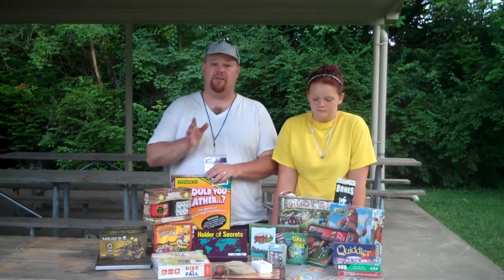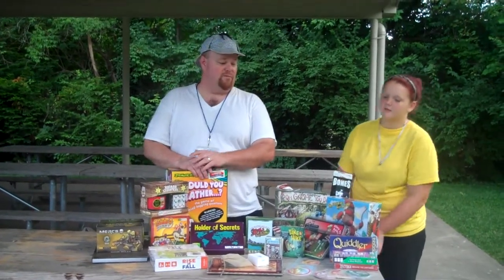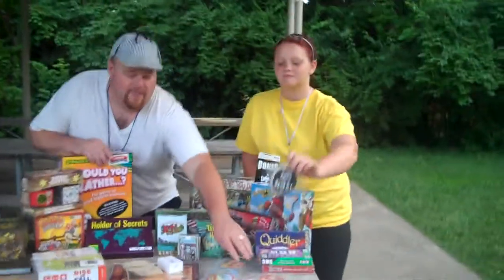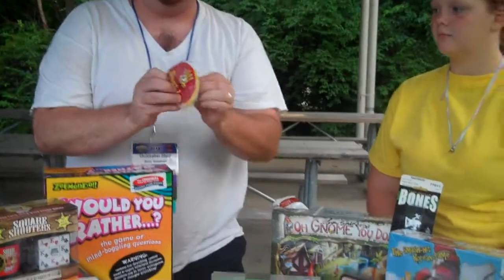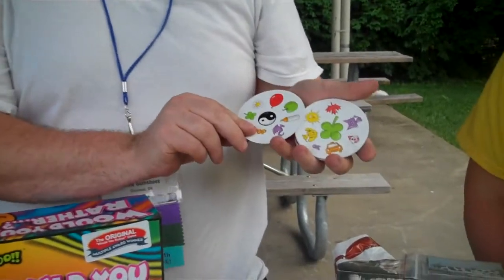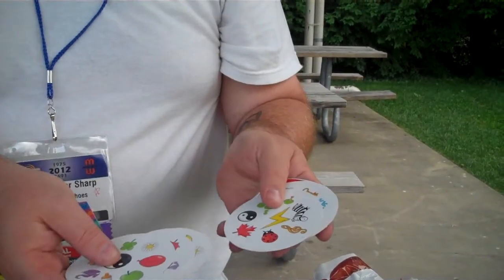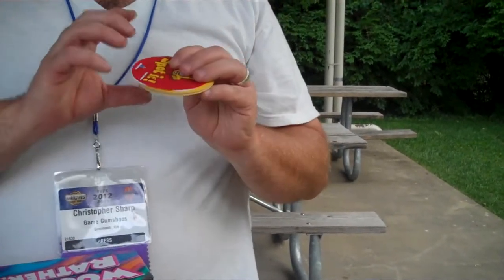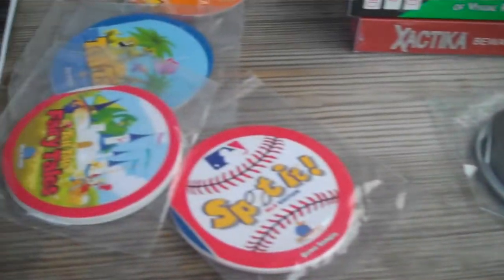Let's go with some of the smaller games first. The first one is Spot It — a game Kid Gumshoe really wanted us to pick up. In Spot It, it's kind of a Find It game. Each card has pictures on it and each of them should match up as you go along. There should be no combination in which it wouldn't. Now, this is just a sample pack — the actual tin comes with 60 cards. There's also a Major League Baseball set and an NHL set for your hockey fans.